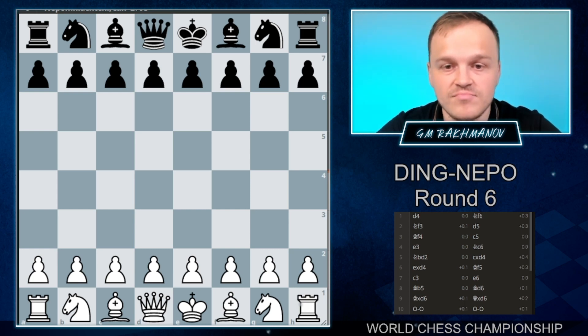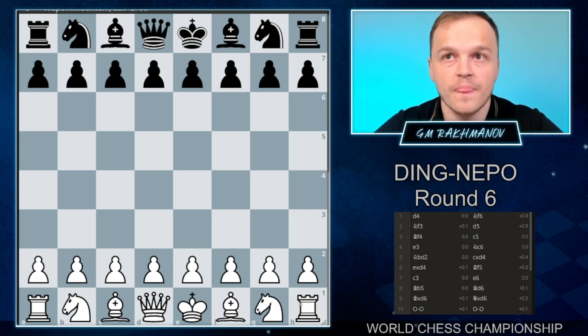Both players played really well with white in the last three games. Even the one who played black was under some pressure, and that was the main reason why he lost the game. Especially the last two games, it's hard to suggest what the critical mistake was — white just slowly outplayed black. Let's take a look at today's game.